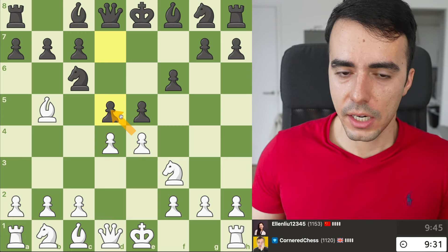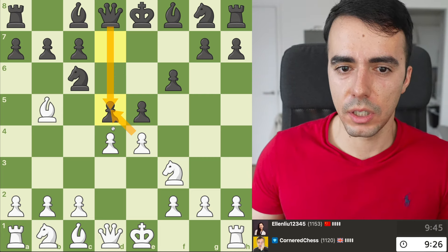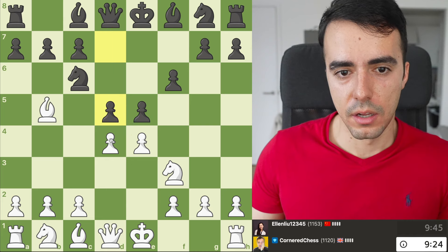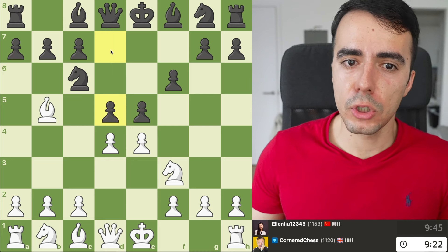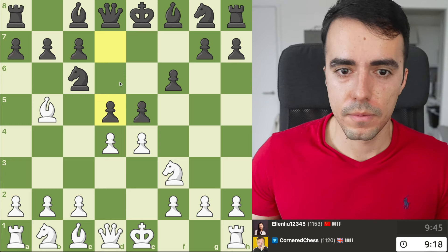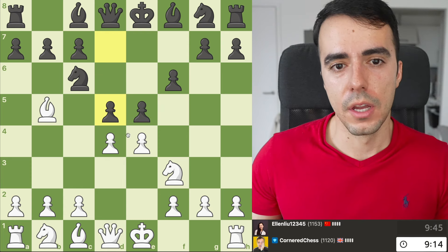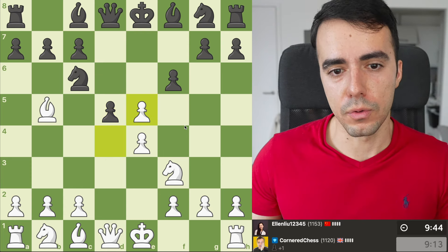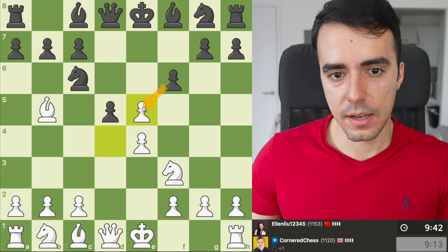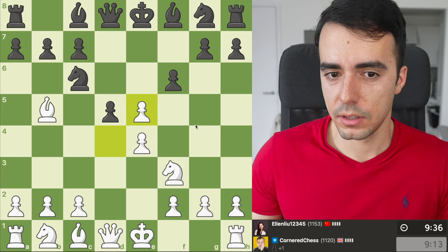Do we take back? It invites their Queen into the game, which I don't like too much. I don't want to give them that. But because they've pushed that Pawn, this Knight can no longer defend this Pawn here. So that means if we take with our Pawn, then that Pawn takes, we just take the Pawn back. So that actually could win a Pawn.